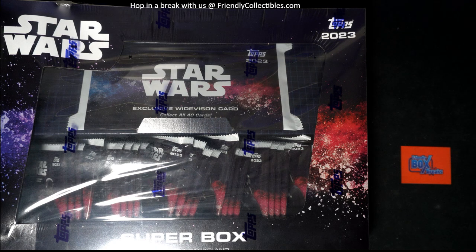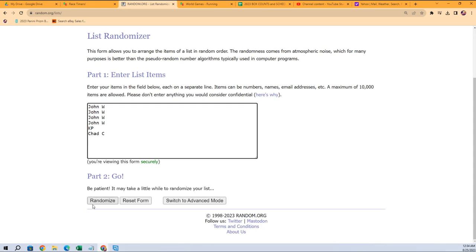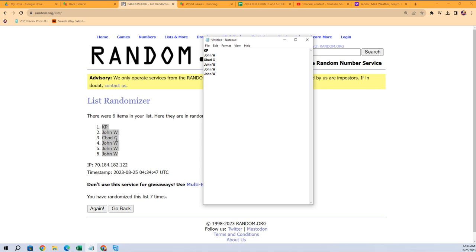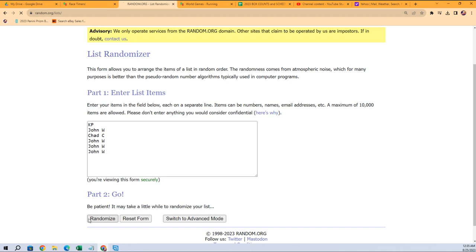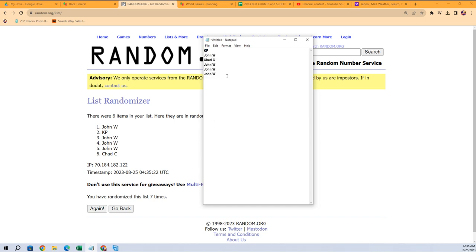This is going to be Star Wars 101, so let's random the order going from left to right on the packs. Seven times through gives us our order from left to right. We got KP at the top, John W, Chad C, and then John W three more times. We're also going to do a random for the wide vision card — the person in the number one spot after seven gets it. John W, you get the wide vision card.